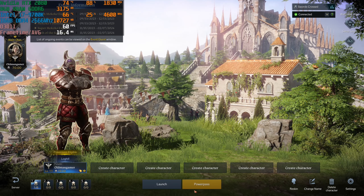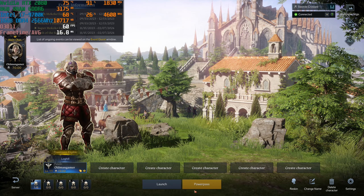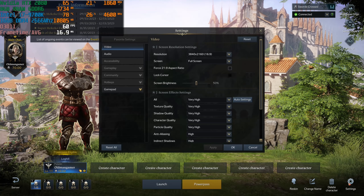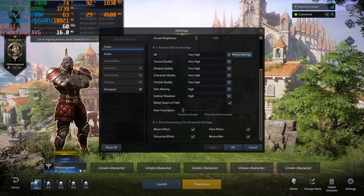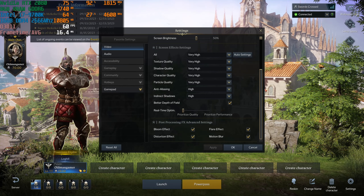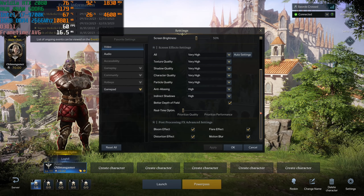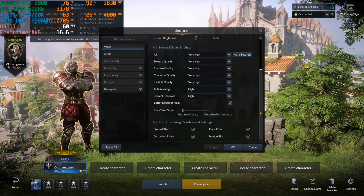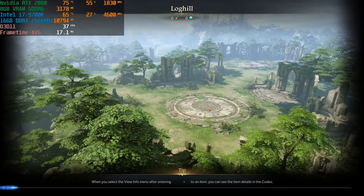Hey there everyone. In this one I'm playing Lost Ark. I'll be using the i7-9700K paired up with the NVIDIA GeForce RTX 2080. Let's take a look at the graphics settings. There it is — 2160p, 4K resolution, and I'm playing on very high settings. In Lost Ark, these are the highest possible settings — you cannot go any higher, all the boxes are checked. The only other thing I could do is increase the resolution to 8K or 12K. Let's go ahead and jump into the game and see how many frames per second I can get using the RTX 2080.